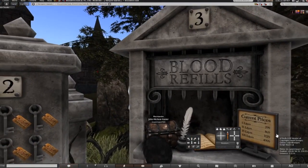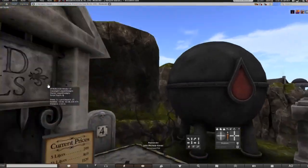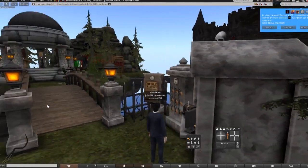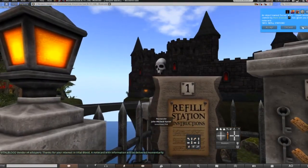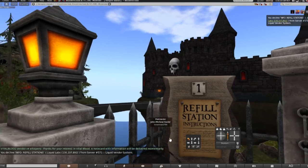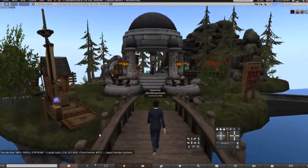Five liters is 299 Lindens. The instructions are right here, so all you gotta do is just follow the instructions and it will tell you what to do. Let's go back down to Sunny Valley and change this character into a vampire.